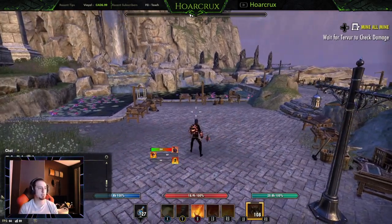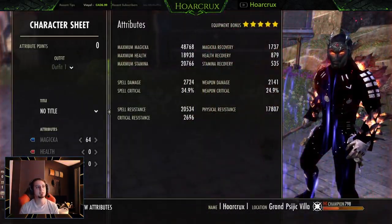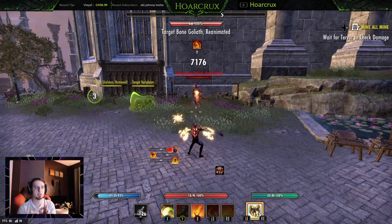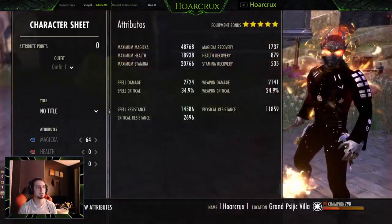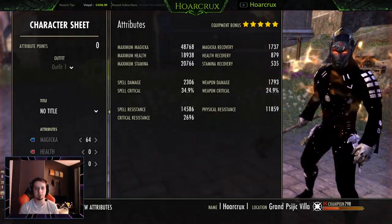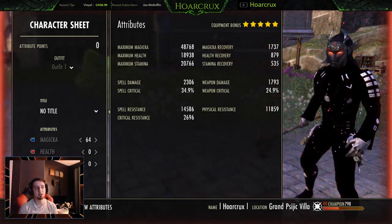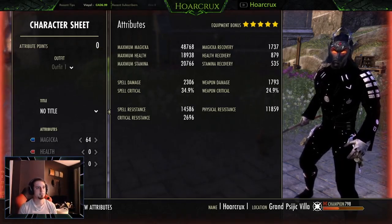Let's get up to our spell damage. Keep in mind that this is 2724 — I know on the thumbnail it says 3k. You have to take into account your seething fury stacks, which I'm casting here. It actually does not show up on your tooltip. So even though I have 3 seething fury stacks, the 270 or so spell damage isn't applied to the character sheet — it's a bug, it's being worked on. So technically you have around 1700 magic recovery, 3k spell damage, almost 50k magicka on your front bar, super high critical resist, high spell crit, and damn near infinite sustain.